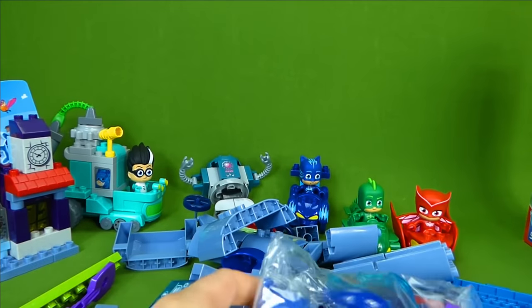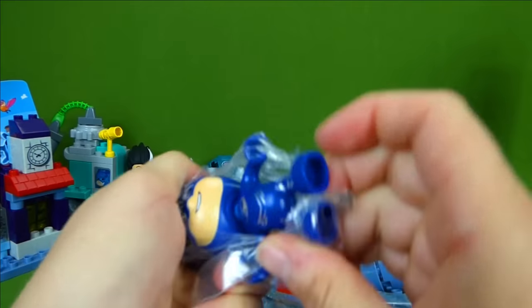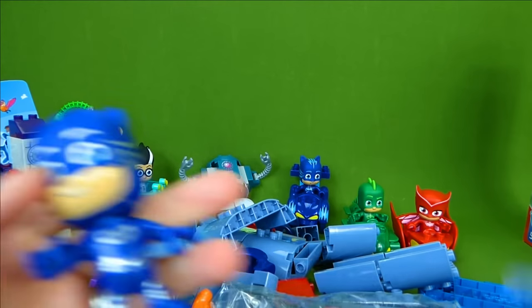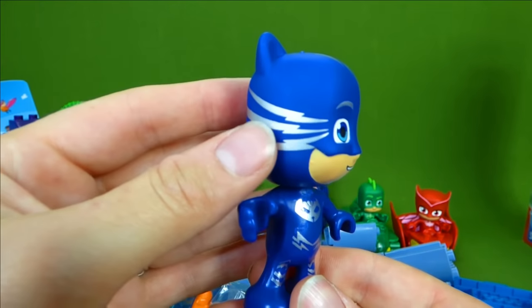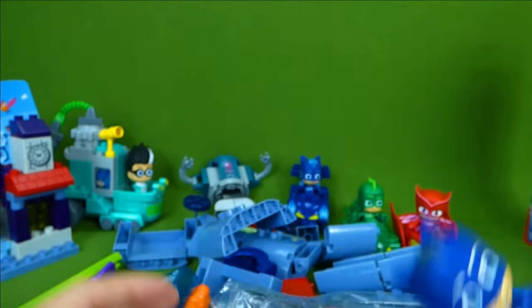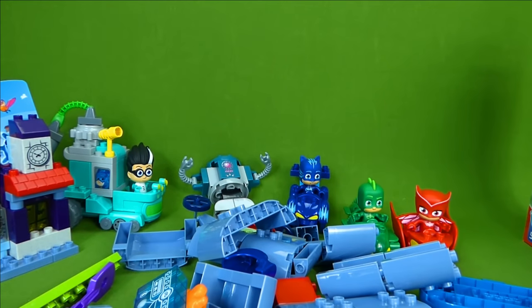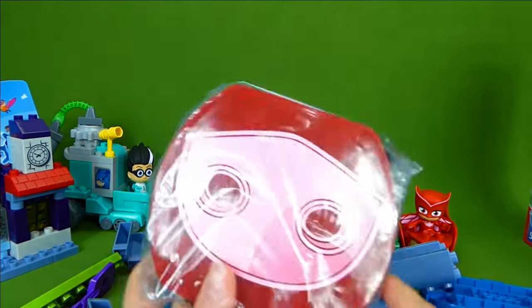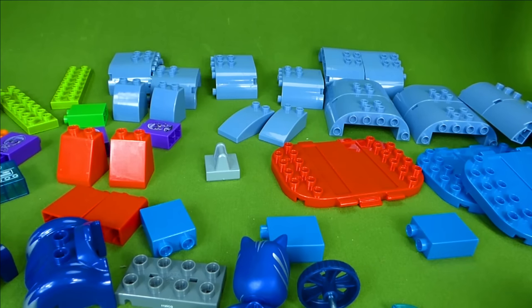This set comes with a Catboy figure. He's a little different than the other one — he has silver stripes instead of blue stripes. We'll also get to put together his vehicle, which is a little different than the other one. Let me get everything organized and we will get started on building.